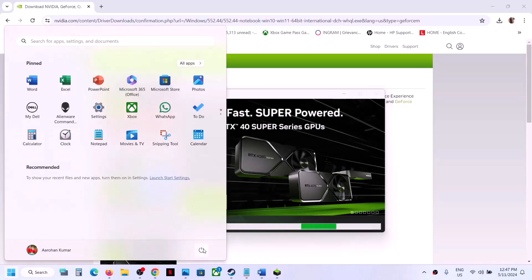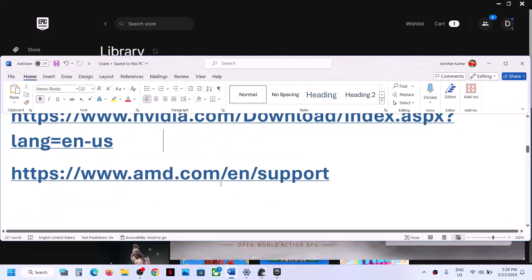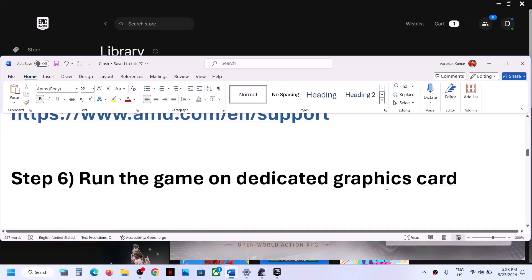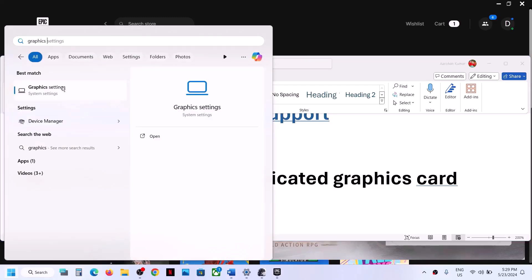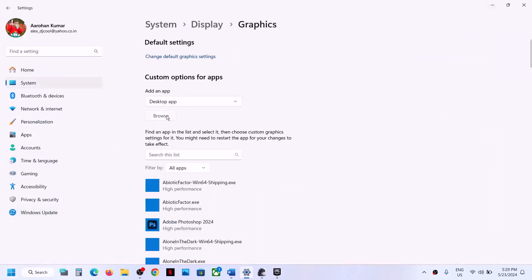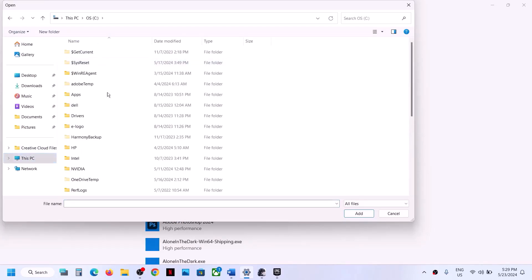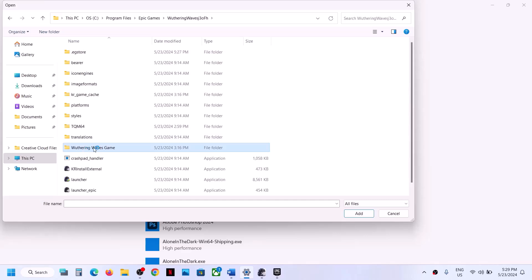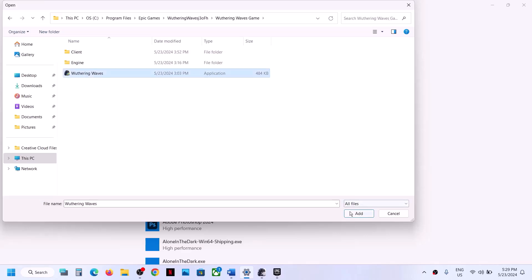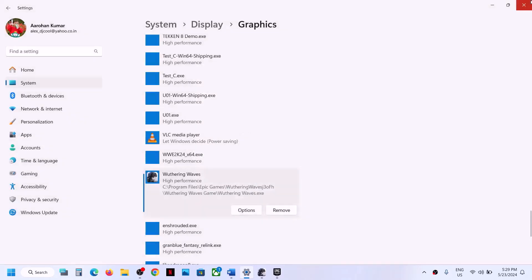The next step is to run the game on the dedicated graphics card. Type 'Graphics Settings' in the Windows search box and click on Graphics Settings. Click Browse, go to the game installation folder, open the game folder, select the exe file, and click Add. Once the game is added, click Options, select High Performance, and click Save. Now launch the game.